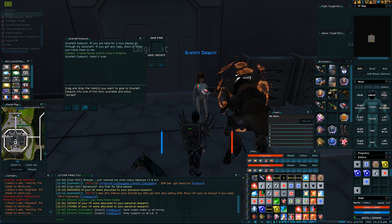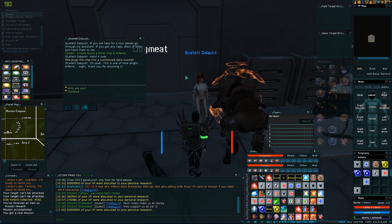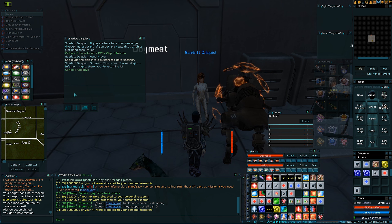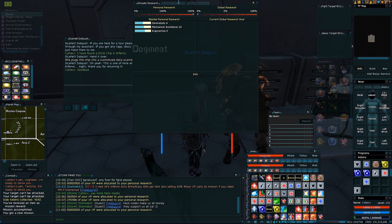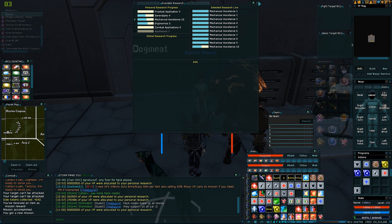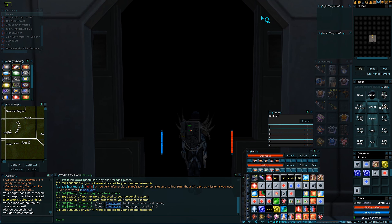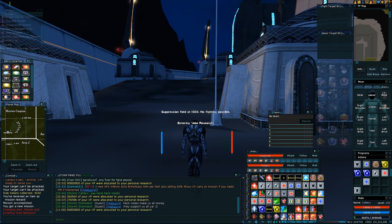I found a Dojo chip in Inferno — there we go. So even more towards the research, which at the moment we're nearly there, just to get that bit more agility. And the idea behind that is it will make Symbionts easier later on.